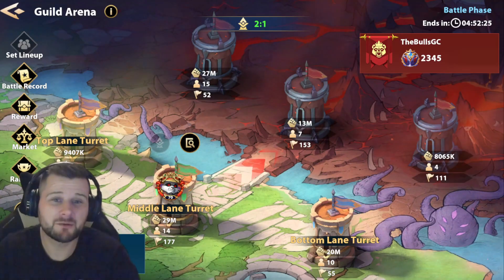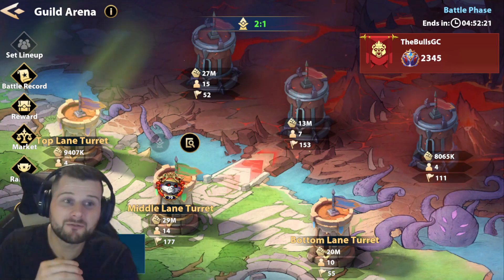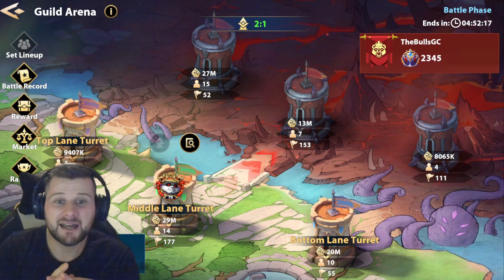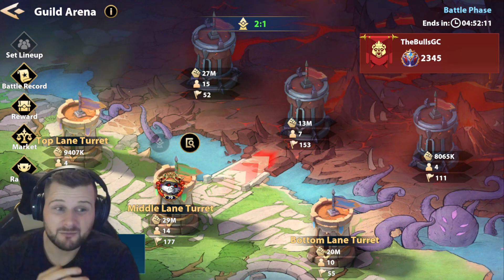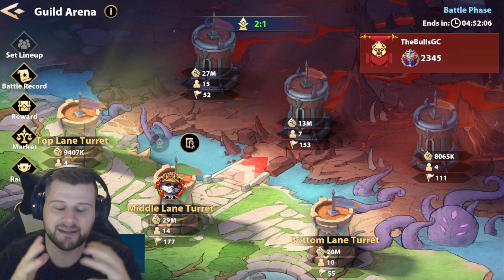What's up everyone, welcome back to the channel. We're going to be going through the new feature for guild arena, meaning anyone of a senior level - so leader or deputy - can actually come on and do your battles for you. So if you're going away on vacation, just let them know and they can log in and check their towers, their turrets, and do that for you.